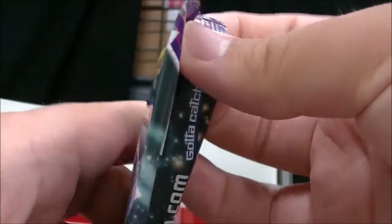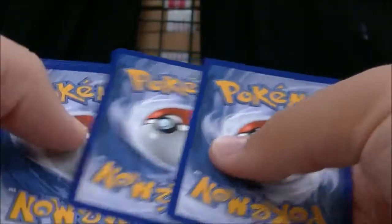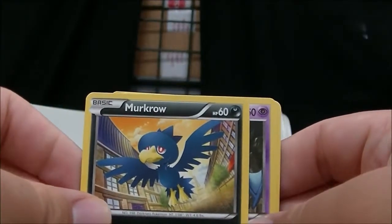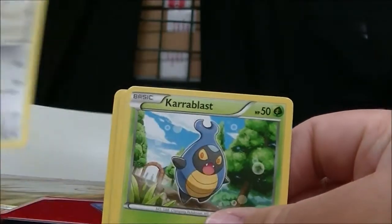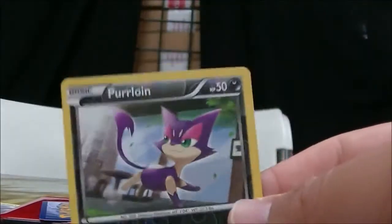Here's the Diancie Pack from Phantom Forces. I got Zubat, Bottle Cap, Slurpuff, Carbink, Fletchinder, Mystery Energy, AZ. The reverse is a Swinub, and the rare is a Swalot.